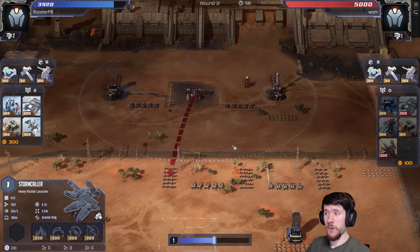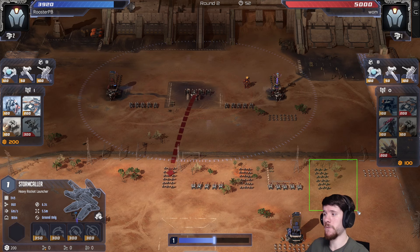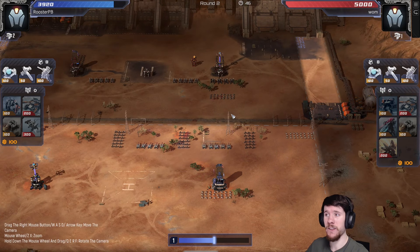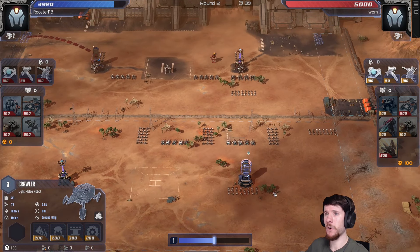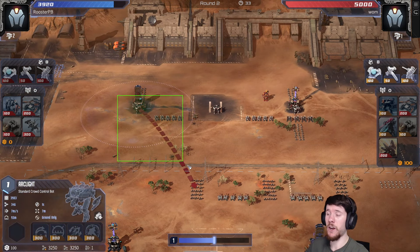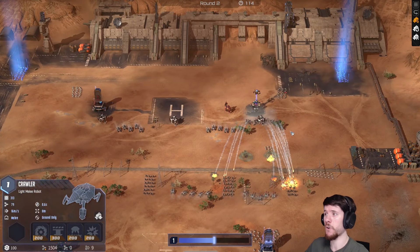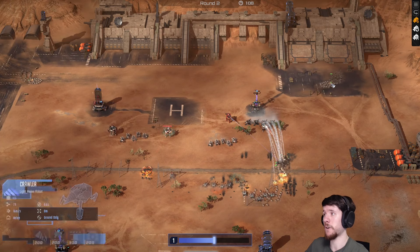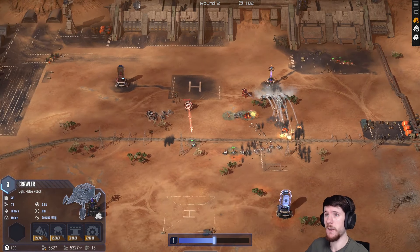Opponent goes for stormcallers, which is a reasonable decision — it can split between the fangs and is good against both fangs and sledges. However, I won't be going for more fangs; crawlers are just a better option. I go for a defense enhancement making sure that even if my opponent goes attack, his arc lights still won't be able to one shot my crawlers. And I double flank him, abusing the fact that my opponent put his crawlers vertical behind the tower. I know I have the enhancement and heavy armor, so my crawlers should win out and eventually get a tower.